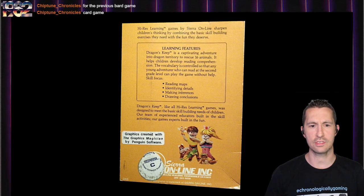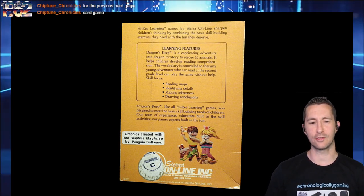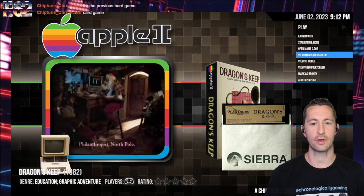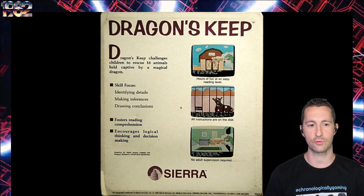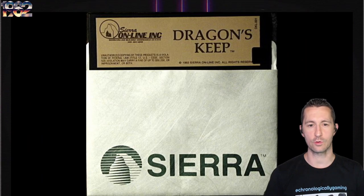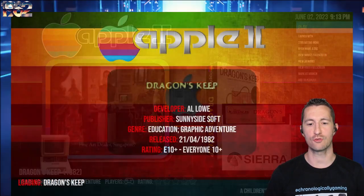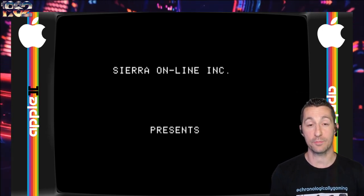Flip it over and you can see it's captivating adventures into dragon territory to rescue 16 animals — high-res adventure. I'm very surprised we see all these children's games made by Al Lowe, when everyone knows what's going to happen later. Graphics made with Penguin Software. We got two different box versions: the Sierra Online one and then just Sierra. Junior adventure game. We flip it over and you got screenshots. Maybe they're trying to advertise it as educational. If it's educational we need to step away. There's the five-and-a-quarter floppy disk. Let's pop in and play Dragon's Keep — it's April 21st, 1982.